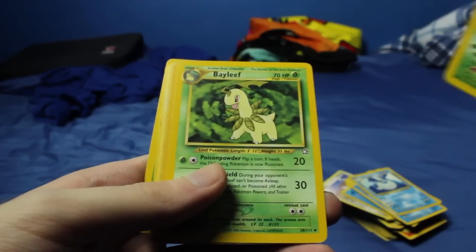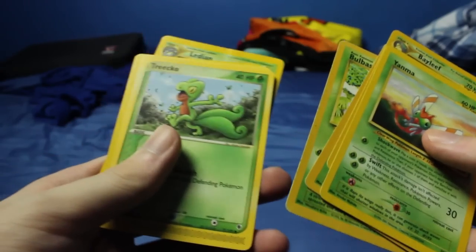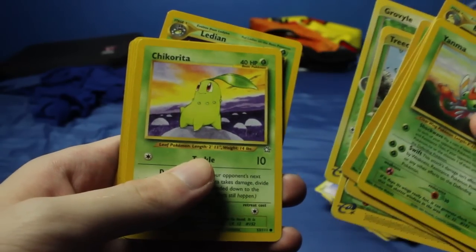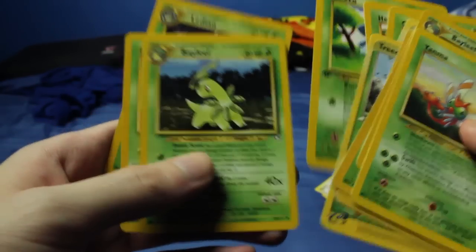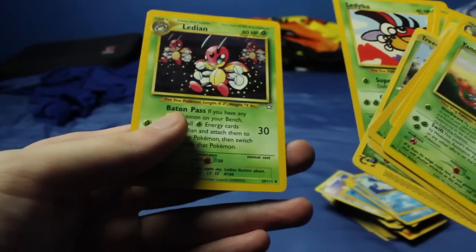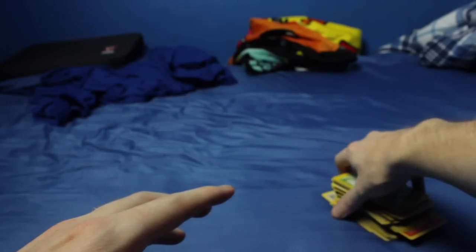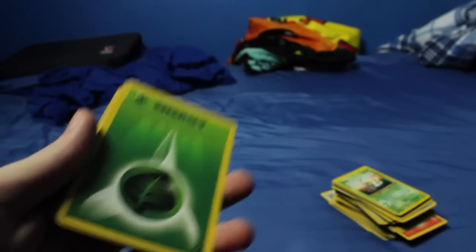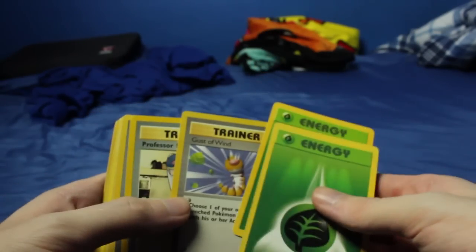I have a Bayleef. We got Ivysaur, Bulbasaur. Treecko - one of my favorite Pokémon. We have Grovyle. I wonder if I have a Sceptile somewhere. We got just uncommons - no real rare cards at all right now. Let's see what else we got on the stack over there. On top looks like some type of trainer. Got more Grass Energies - why do I have so many Grass Energies?